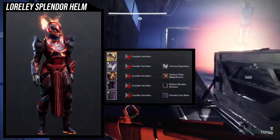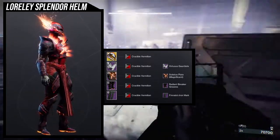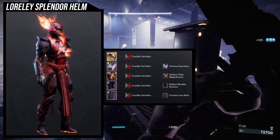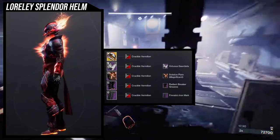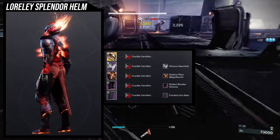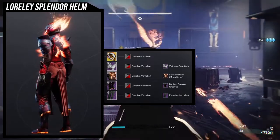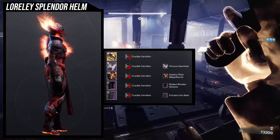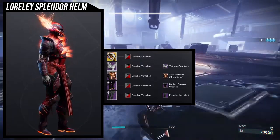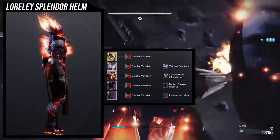I'm using Crucible Vermilion for the shader because it gives a really good burnt steel look to the actual armor pieces. Not only that, but the actual glow is orange — or it could be a flickering orange. I still want to make the Crucible Vermilion video, but we'll get to that. I'm really busy with exotic pieces that people have been asking for. For the gauntlets, we're using the Virtuous Gauntlets because it has a really cool glow on one of the gauntlets. The shoulders are also really cool — the fins at the top actually make it look like it's coming together at the back, which I really like. For the chest piece, we're using the Solstice Plate specifically because it looks like it's erupting from flame, or breaking from fire within. It looks really cool.